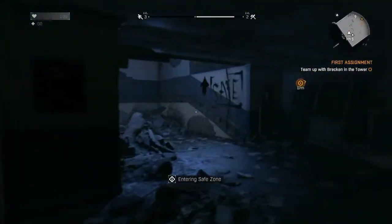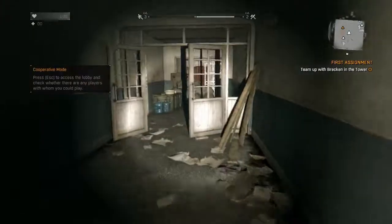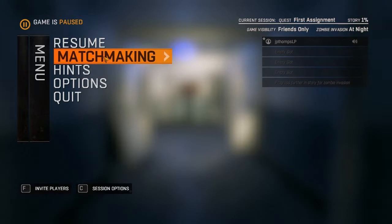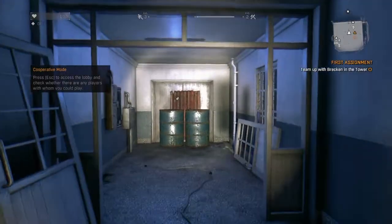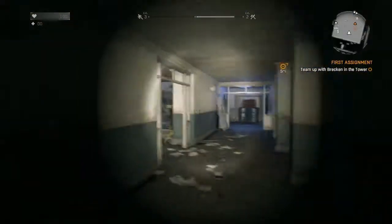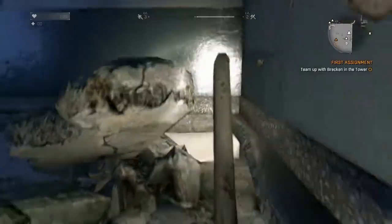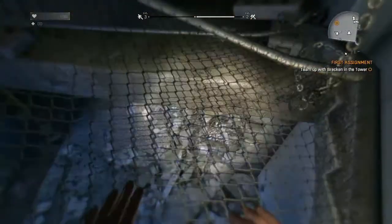Let's go in here. How is this a safe zone? Press escape, access the lobby — so matchmaking is pretty much it. Zombie invasion at night. We're only 1% with the story. Kinda like that. We have to go this way, right? That's really funny that everyone has to come in that way.